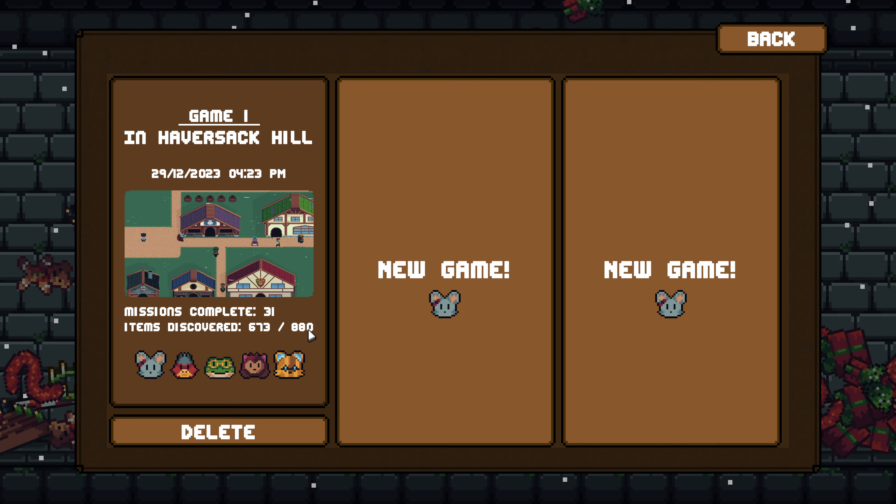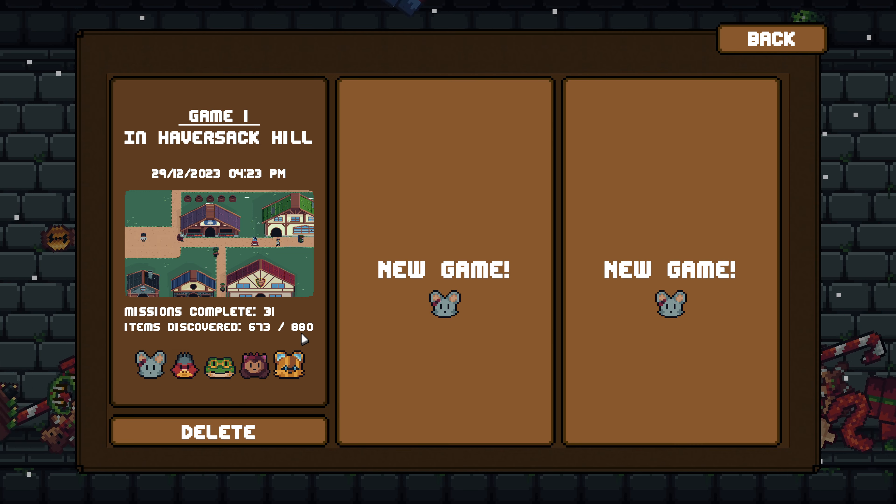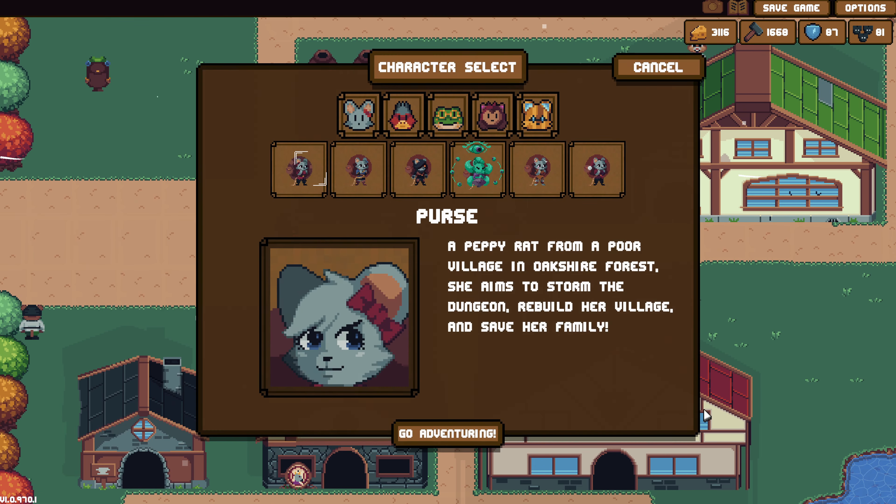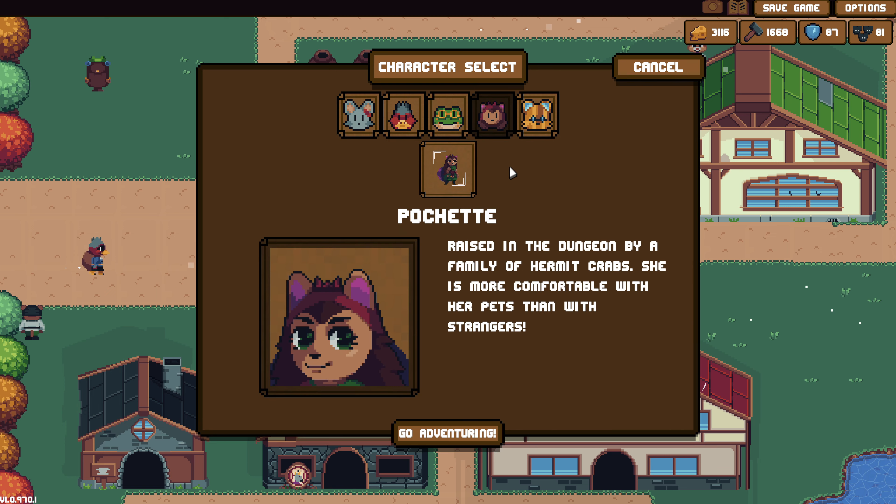Welcome back, this is Roberto Lionheart at Lionheart Lodge, and we're back with more Backpack Hero. I'm showing the loading screen because we've had a significant update. We now have our fifth member, so we have all heroes unlocked, which means we can go down to that door if we get down to the bottom with Pochette. That's gonna be what we work on today.